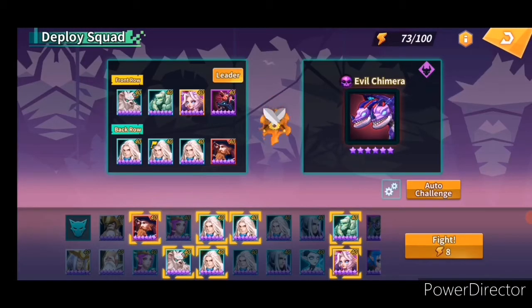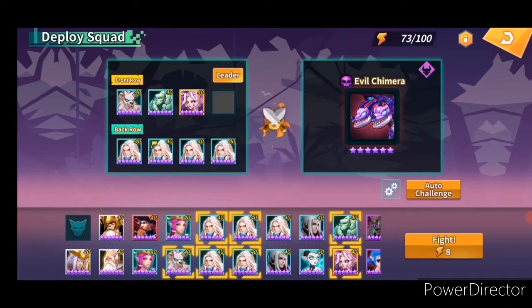Now let's move to a more advanced team. Let's say you have four holy swordsmen and you got an elven queen. If you got elven queen, you can throw out Cerberus and also rock golem — you don't need him anymore. So you can put her in and add pirate captain as well.